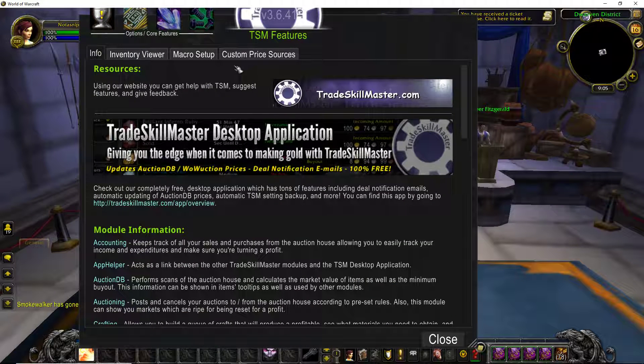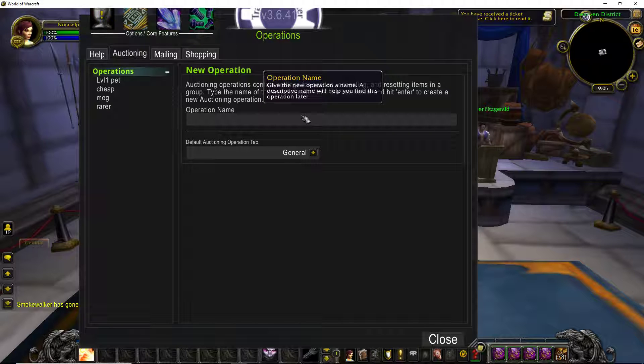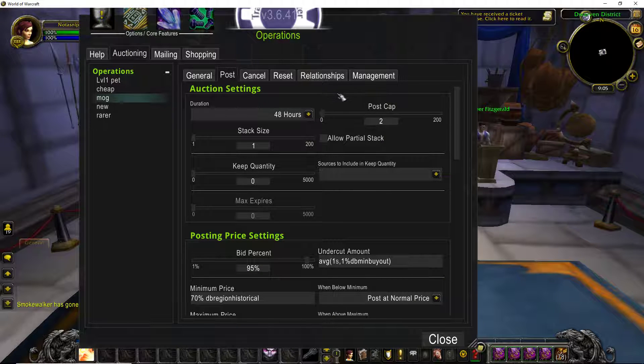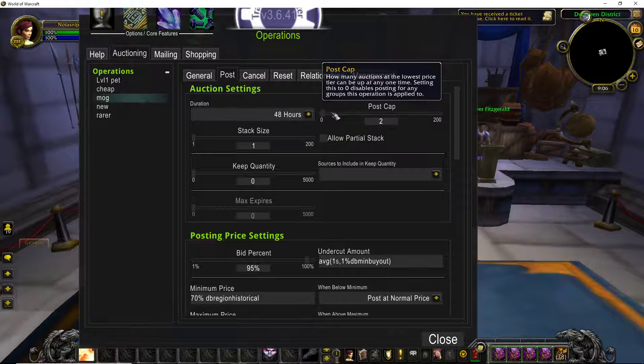First things first, you want to go to Operations, Auctioning, and you want to create a new operation name. When you create a new name — you can call it Transmog or whatever you want to sell — click New, it's going to pop up here. I'm just going to go over to my one I already have set up. We're going to go to the Transmog operation I have. You want to head to Post Options — these are the settings you're going to change. I changed my duration to 48 hours because I don't like posting super often. Post Cap 2 — you don't really want to post more than two; it'd actually be better to just post one item. That's just how transmog and most items work — if there's more on the market, people tend to just wait until it gets cheaper rather than buying at the average price.